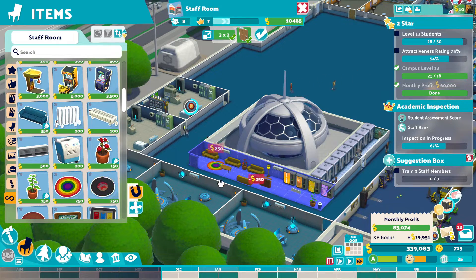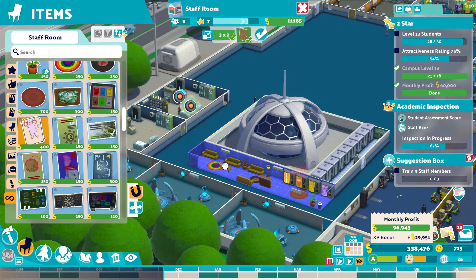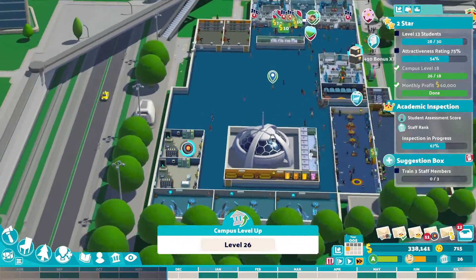We'll put some nice things down. Level 7 staff room. Let's get them to hang in there with the poster. There we go, level 8 staff room. Boom.